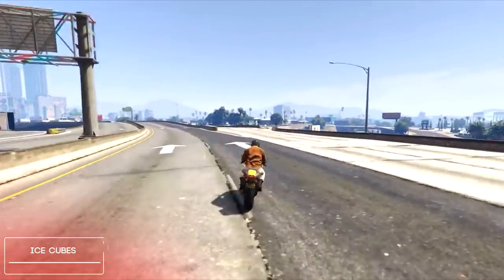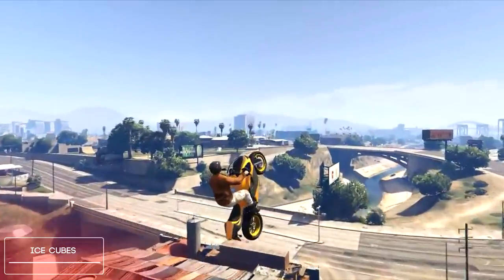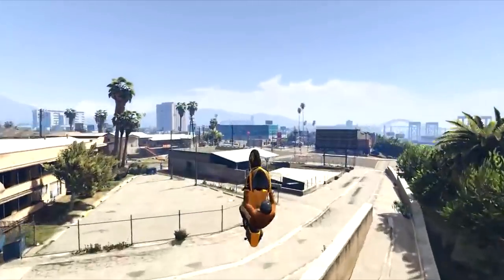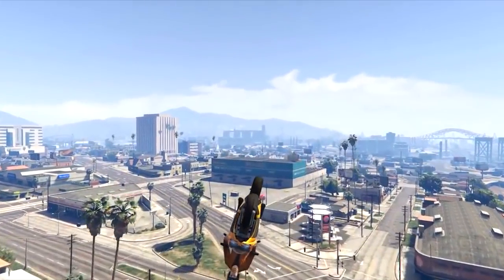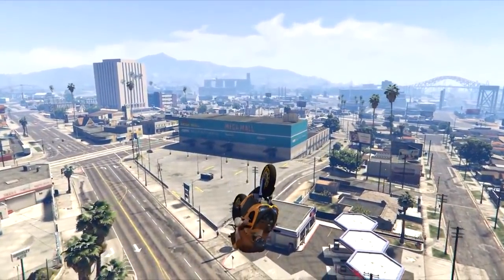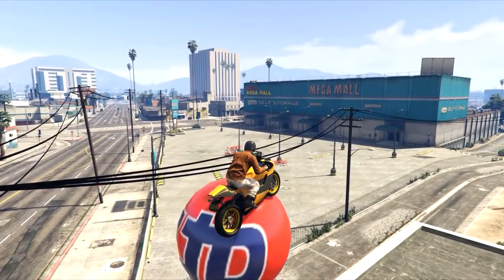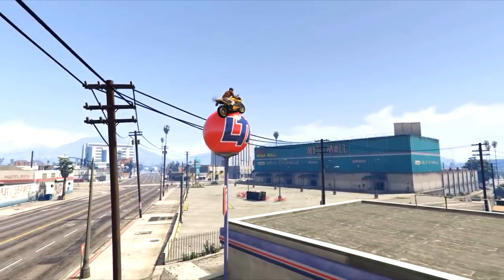The number 2 spot today will be going to Ice Cubes with this amazing bike stunt. He's gonna be jumping off the side of the bridge and then he's going to get a second jump going right here, and then finally glide his way all the way over to this gas station where he's going to land on top of this little spinning ball and absolutely stick the landing perfectly on top of it. So thank you Ice Cubes for sending in your epic stunt.